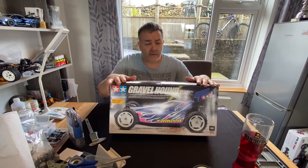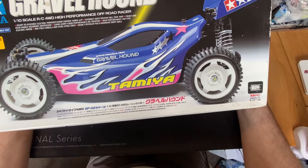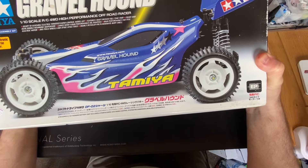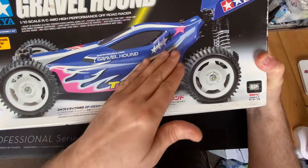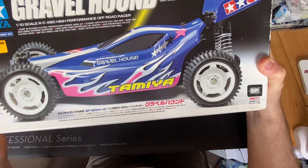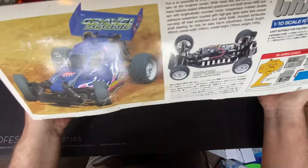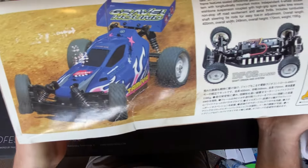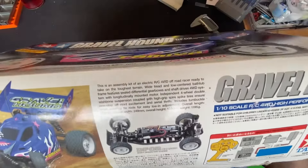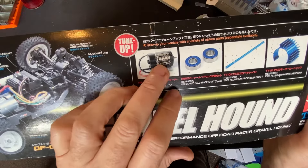Let's have a quick look at the box before we get into it. The body - I quite like it to be honest. You've got a nice rear cab, looks nice and flowing, scooping up a little bit - Top Force-ish maybe where that scoops up. We've got the nice star dish wheels on there, oil-filled dampers, and it includes an electronic speed controller. Looking at the action shot on the side, it's very TT01E reminiscent - I do think it's actually based on the same platform.